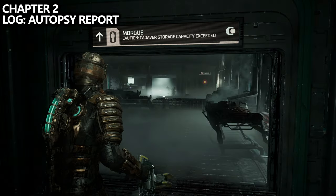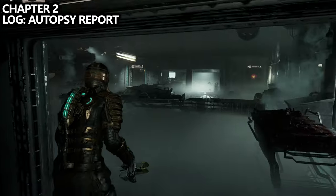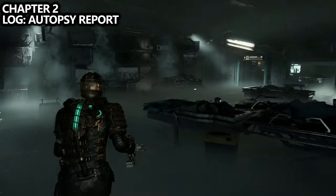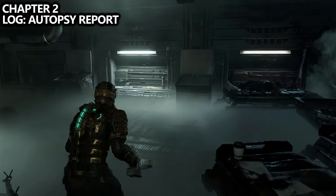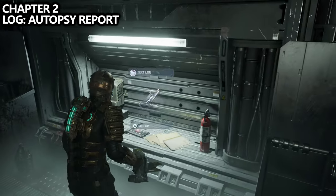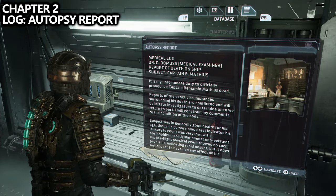Once you take the elevator down to the morgue, walk inside and you should be able to find the Autopsy Report along the right-hand side wall. You can do this before or after you interact with the captain, and the captain will also grant you security clearance level one, which will allow access to new areas.